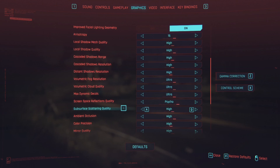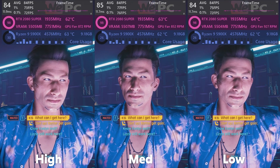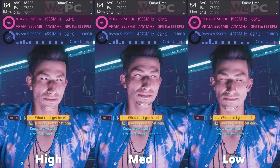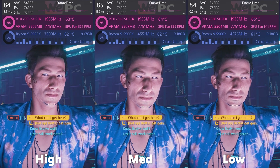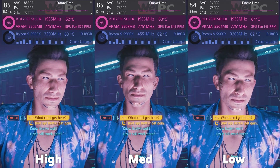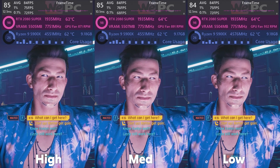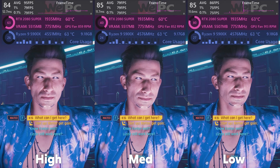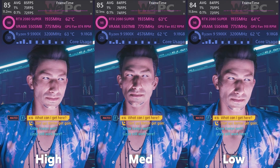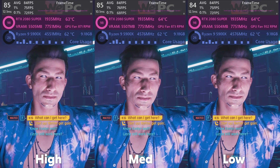Next up is subsurface scattering quality. This setting simulates subsurface light transfer — when light enters a translucent object at one point, scatters within, and exits at another. You can see this effect in real life by holding your fingers up to a light. Despite my best efforts, I could not find an instance where quality or FPS was affected by changing this setting, so leave it on high since there's currently no penalty for doing so.